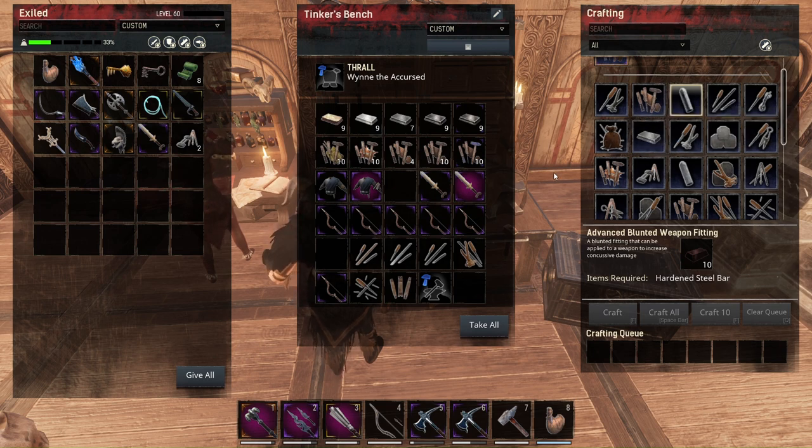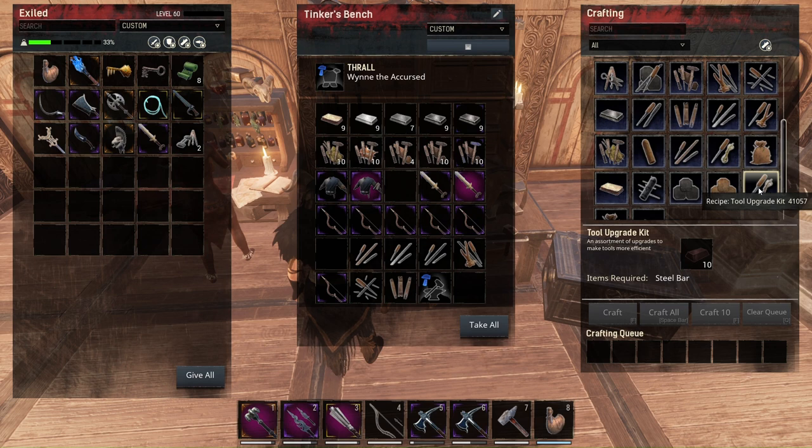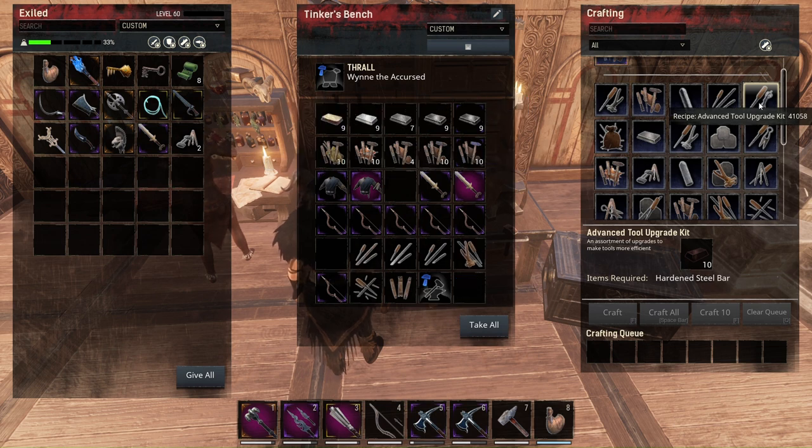Now let's look at tool upgrade kits. From the wiki and testing: the simple tool upgrade kit adds plus 1 to harvested resources per hit. The normal tool upgrade kit adds plus 2. The advanced tool upgrade kit gives plus 2 resources harvested per hit from nodes or from animals if you have a skinning knife.